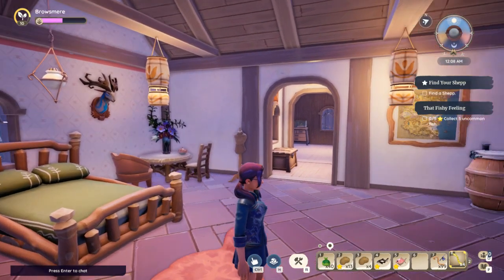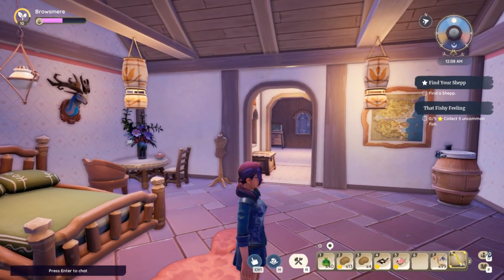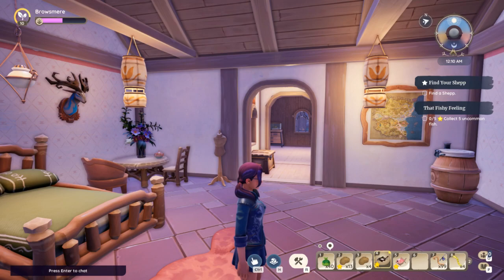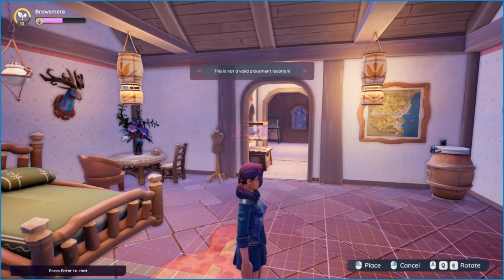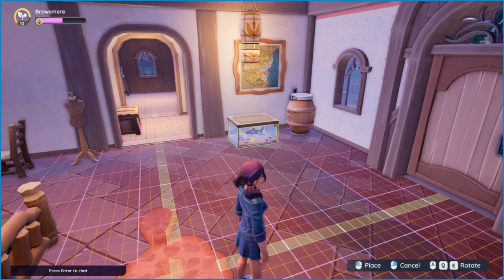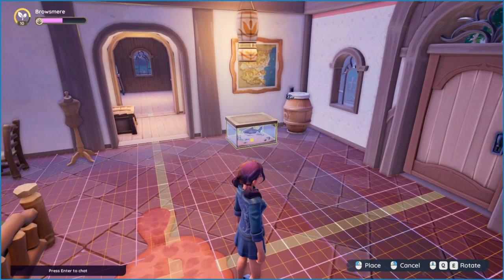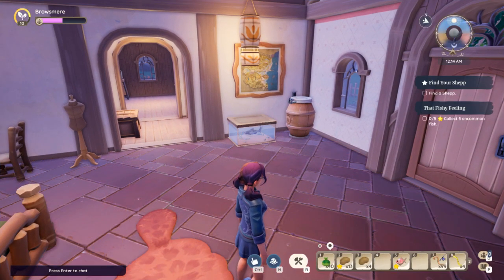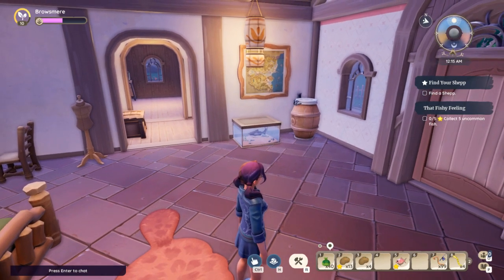We're going to turn because I'm going to put it in that corner. As you can see, I have a fish here. We're going to select it and then just click inside the room. I'm going to put it on the floor because I don't really have a table for it right now. Then you click and it's in the room — that's it.